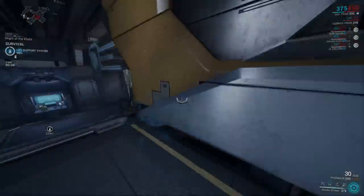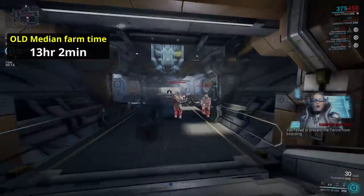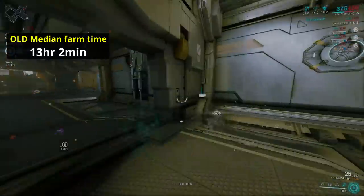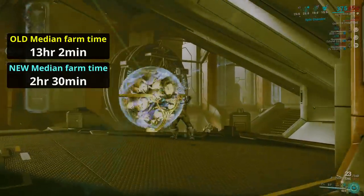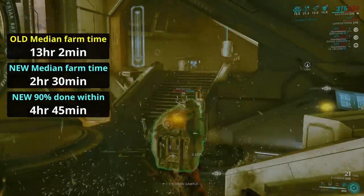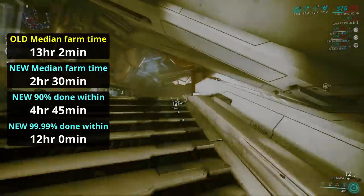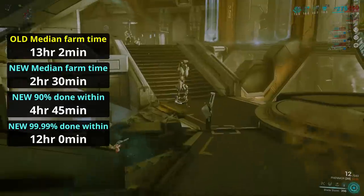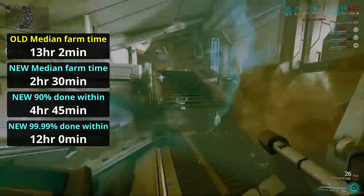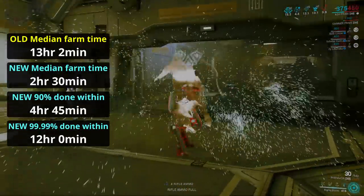Previously, I calculated that the median player, perfectly in the middle of good and bad luck, would take 13 hours to get all three Ash parts. As of now, that time has been reduced down to just two and a half hours. More than 90% of everyone will be done in under 5 hours. Even at the extreme end of bad luck, fewer than 1 in 10,000 people would need over 50 runs, and that's still going to let them get Ash faster than the previous average time. So roughly speaking, Ash is now 6 times faster to farm, which is an incredible improvement.